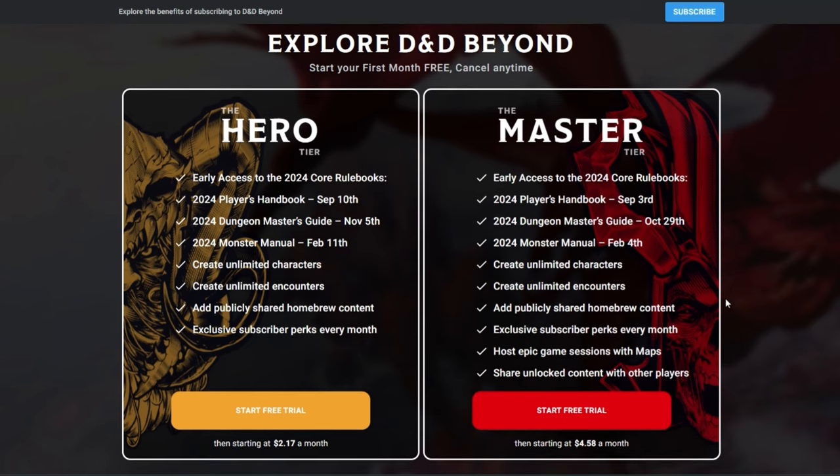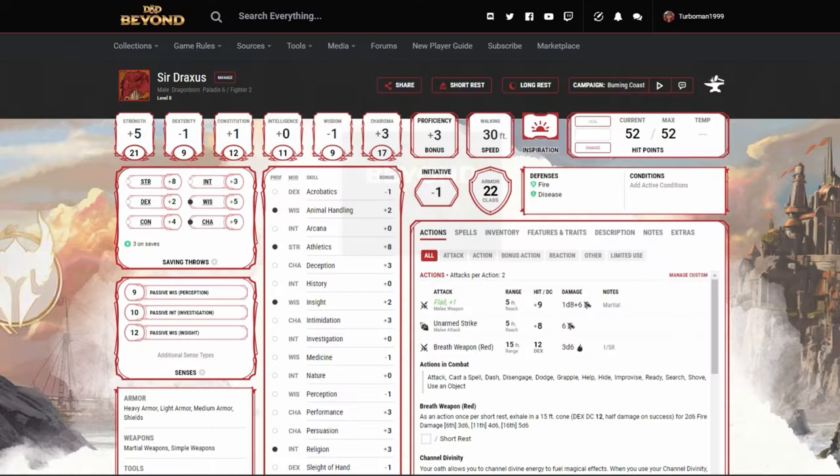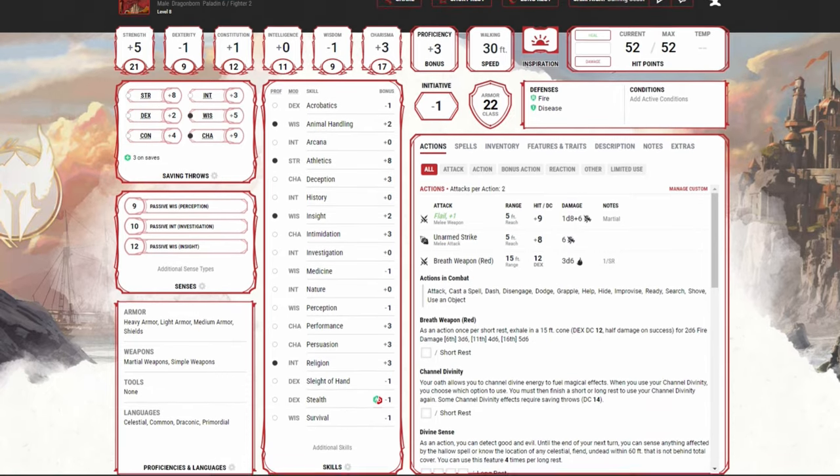Keep in mind, only one person in your friend group needs to purchase books on D&D Beyond, but they will also need to pay $4.58 a month to make that content shareable to everyone in the campaign. I find it pretty annoying, seeing as how I've already spent an arm and a leg on the physical books, but it really is a helpful resource that makes playing and keeping track of your character sheets and magic items way easier. If you want to save money, you can very easily find all the books for 5e for free online, but you're on your own there.